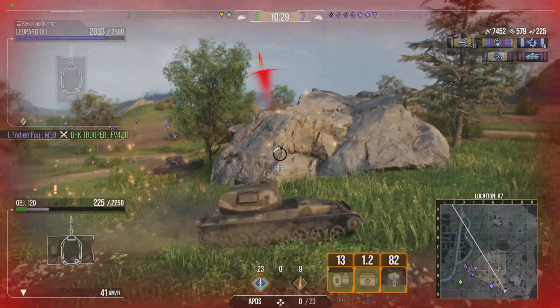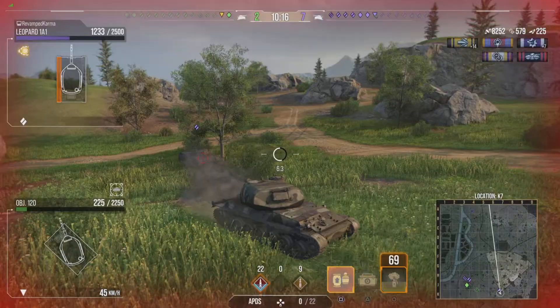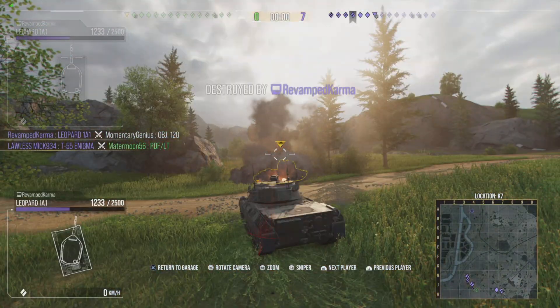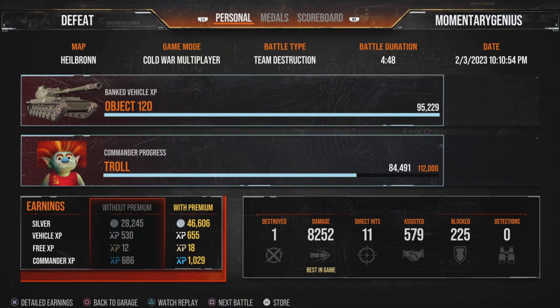Because in a lot of cases, once you've fired off this big gun you're detected and targeted. At the beginning of a game the Object 120's gun, combined with other tanks' concentrated fire, can absolutely melt targets - but you have no armor. So at any point during the match if you're detected, you'll be removed quickly. As you saw, the teamwork on a failing team was my doom, but I did manage 8,252 damage. I've kind of gotten used to either being taken out very quickly or doing significant damage but not winning.